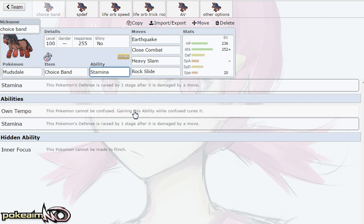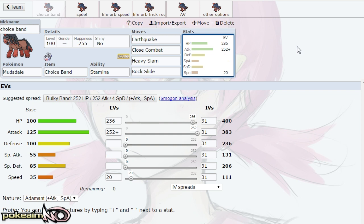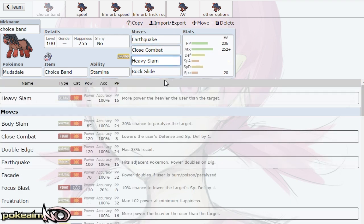It does take damage, but that's still really cool. Because of that, I think Mudsdale functions as a really interesting wall, and I'll talk about that in the second set. But the first set is a Choice Band set, meant to take advantage of that base 125 Attack. Almost max out the bulk with 236 HP EVs and then 20 Speed — that allows you to outspeed Toxapex, since Toxapex speed ties with you.